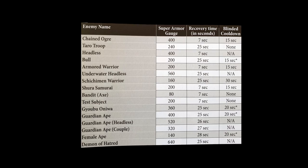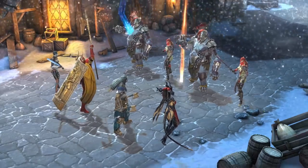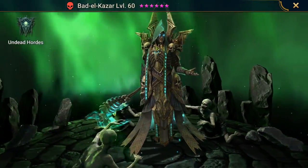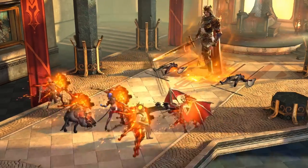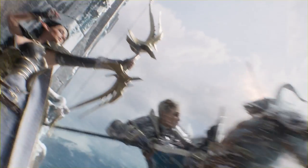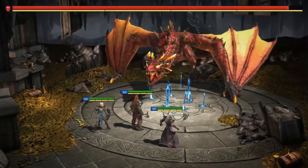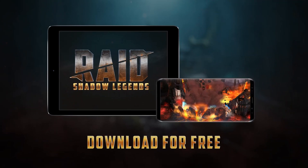And now a quick message from our sponsor. Raid Shadow Legends is a brand new RPG game with almost 10 million players worldwide. It offers over 400 champions to collect, a fully voiced story campaign, a PVP arena, 16 factions to assemble your team from, and over 1 million possible champion builds. You can find me in the game under the name Tyrannicon. Raid has an almost perfect score on the Play Store from over 200,000 reviews. There's also a new rewards program for new players — get a daily login reward for the first 90 days. Go to the video description and click the special link to get 50,000 silver and a free epic champion. It's free to play, so come join me.